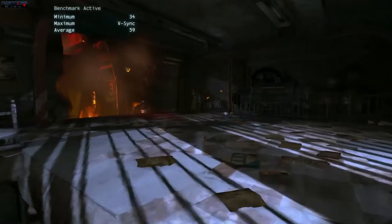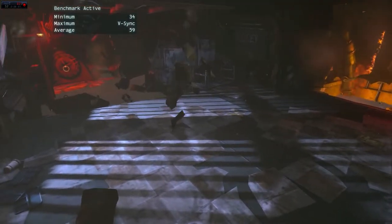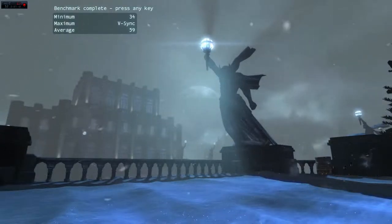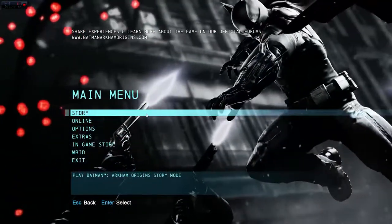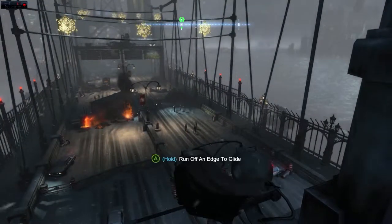MSAA does drop performance a lot. In the benchmark scene you only see papers moving from the wind without the full snow-blowing effect. The benchmark concludes with a maximum around 60 and average of 59. It doesn't represent everything though — the Batman series' fighting is one of the most important aspects and the benchmark doesn't show fighting. So we're jumping into gameplay now: the first hour or so, no spoilers. This is on FXAA — I'll tell you when I switch to TXAA.